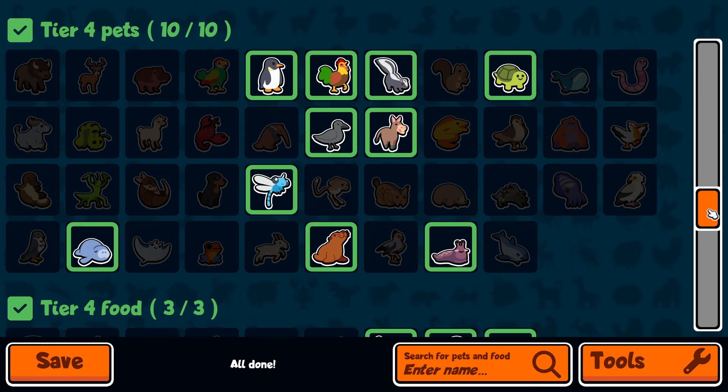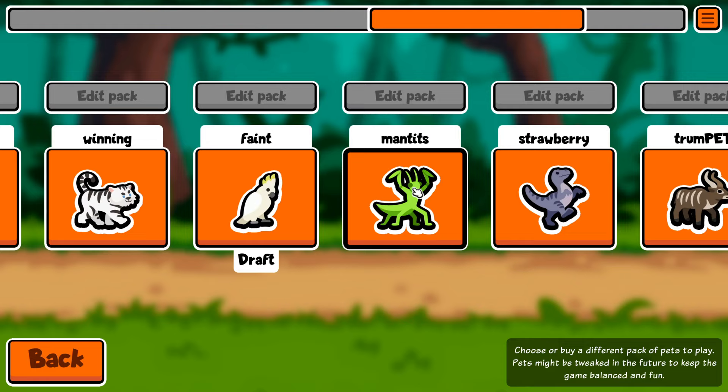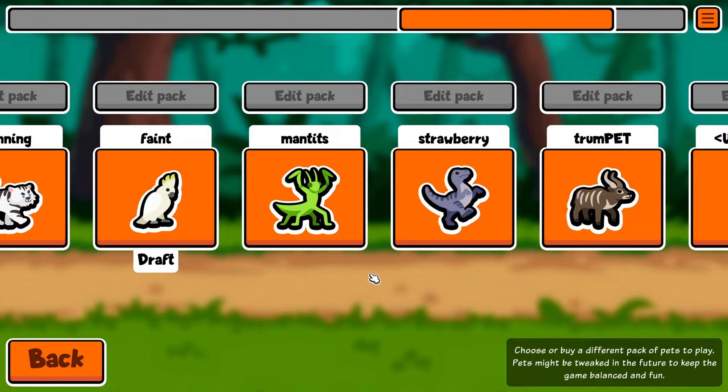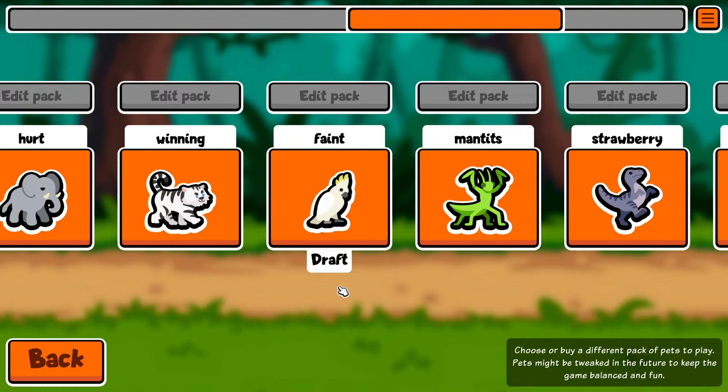You just pick and choose what you want to complement the build you're attempting to go for. I like to have a pack like this. There's a Faint one, a Mantis pack specifically for Mantis, Shark, Musk Ox, and stuff like that. Strawberry for Strawberries. Trumpets for Trumpets. I feel like what you should do is have a pack specifically for certain things you're going for, and then one overall pack that you switch up quite often to fit what you need.